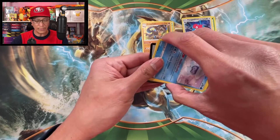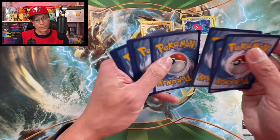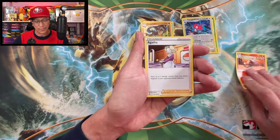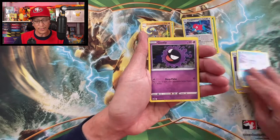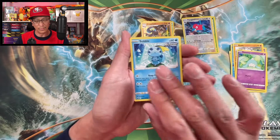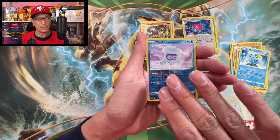Hope you guys are having a great day. As usual, there's nothing like Pokemon card openings to just enjoy your day — just having fun, such a great hobby, just opening packs and seeing if you can get hits or duds. Hatenna, Sobble — we got a Castform reverse holographic.